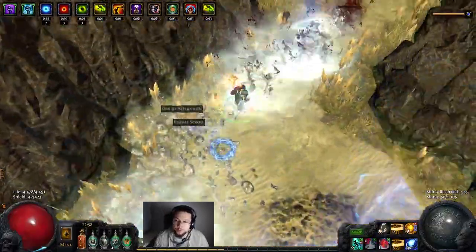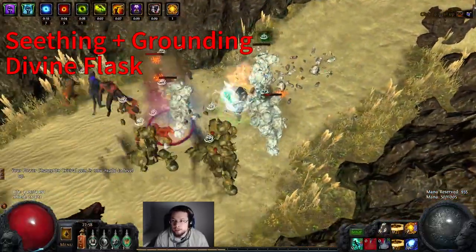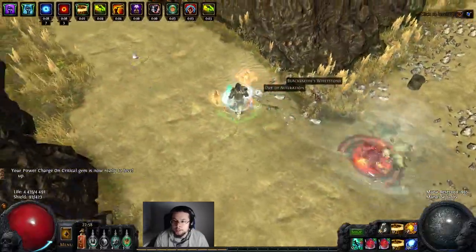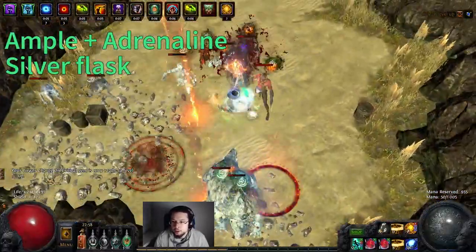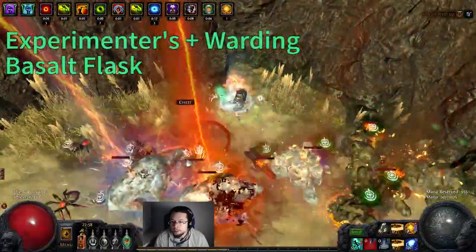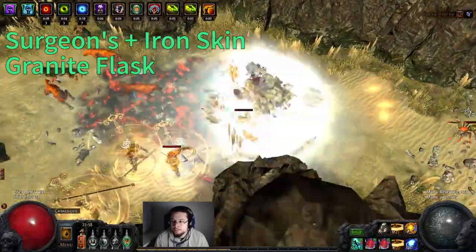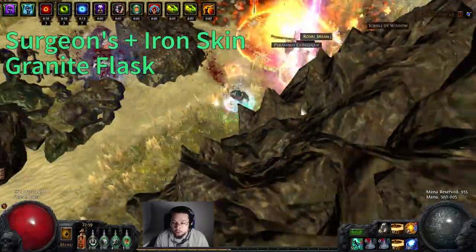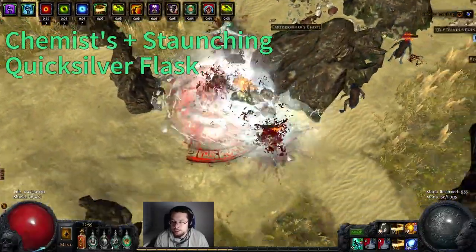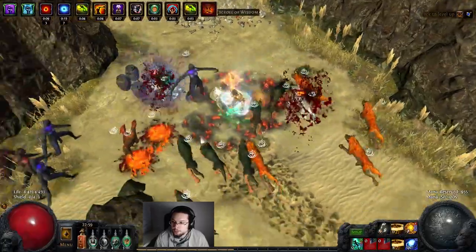The rest of my gear is quite random so don't expect too much from it. I only run one potion: a Seething Divine Life Flask of Grounding so we can always remove shock and have burst healing when we don't leech enough. For keeping up our Herald of Thunder and making gameplay smoother through onslaught, I run an Ample Silver Flask of Adrenaline. For defenses I run an Experimenter's Basalt Flask of Warding and a Surgeon's Granite Flask of Iron Skin. I highly recommend getting Surgeon's on all your flasks. I also run a Chemist's Quicksilver of Staunching.